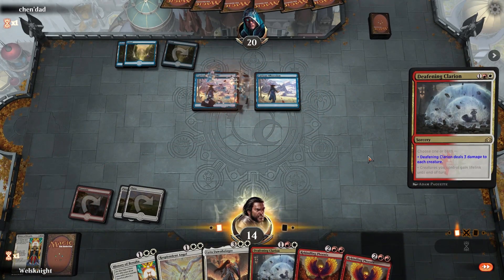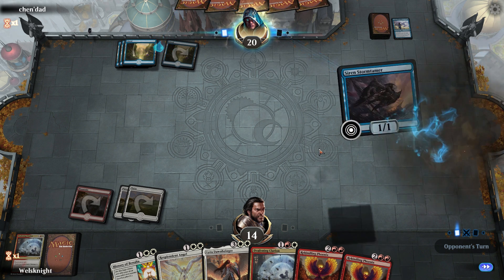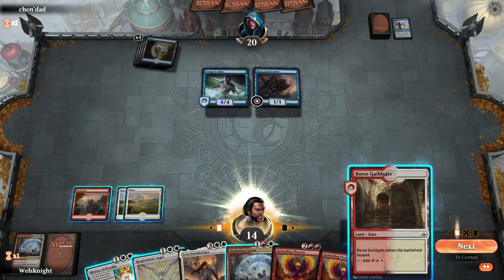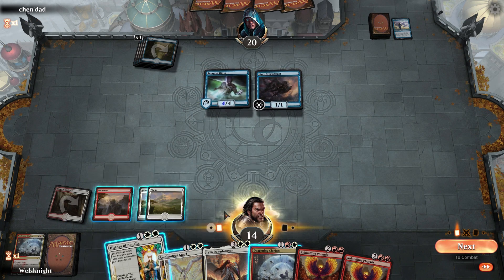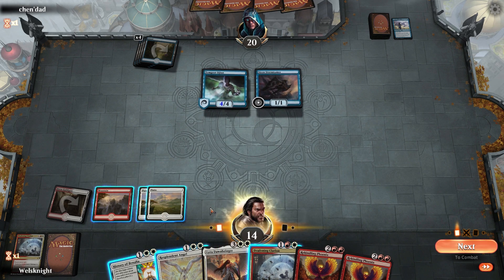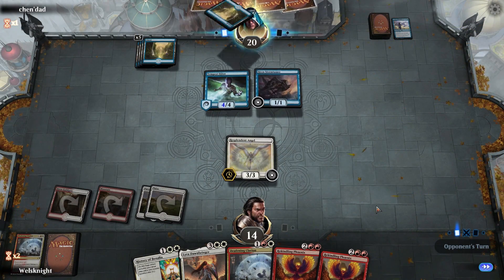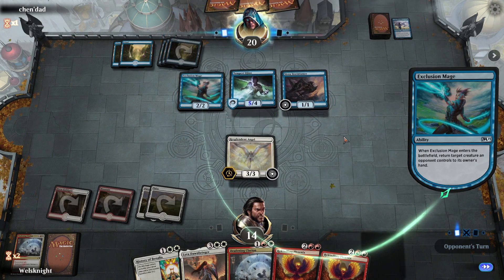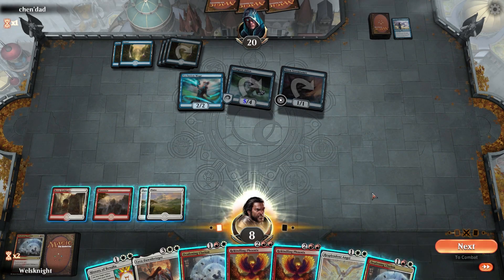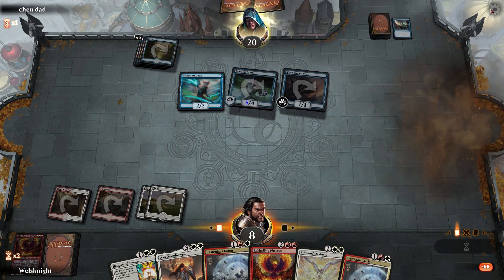It's a land — we're gonna go Deafening Clarion, kill both of those. Then next turn we can go angel or Benalia. He also has Siren Stormtamer. Boros Guild Gate isn't super helpful here. Let's go angel, and then next turn Phoenix. Exclusion Mage gonna bounce the angel — that's fine. Next turn we'll play Phoenix because it can block his Tempest Djinn. We could have actually won this pretty easily if we had drawn lands on curve — and we lose right here.